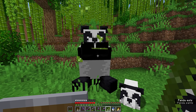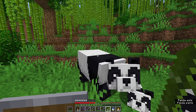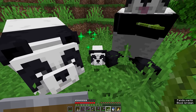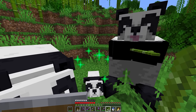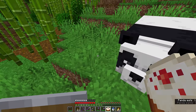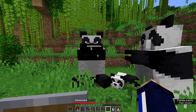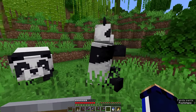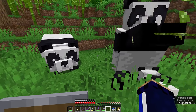One of the coolest things about pandas is that you can hand them some bamboo and if they don't end up breeding they will simply sit there and munch on the bamboo shoots. This isn't true of baby pandas since they're still growing, so the bamboo you give them will simply accelerate them growing into a full-size panda. But the funniest thing is they will also do the same with cake items if you drop them on the ground. This panda is just gonna munch down that cake — it doesn't have any adverse effects but it is really adorable watching them eat it.